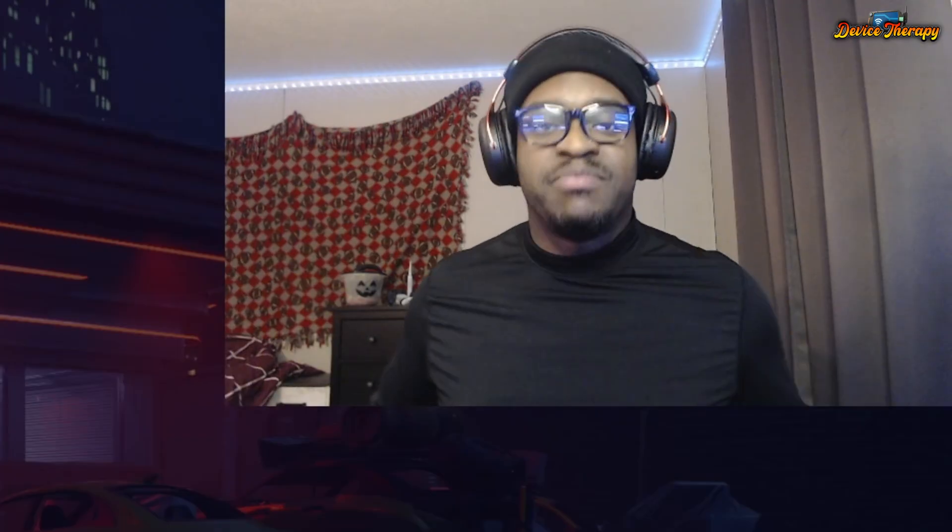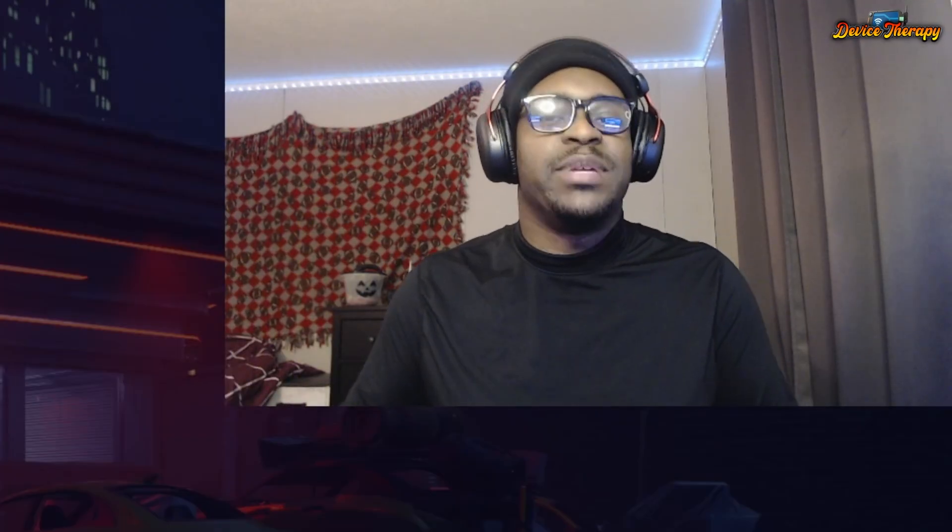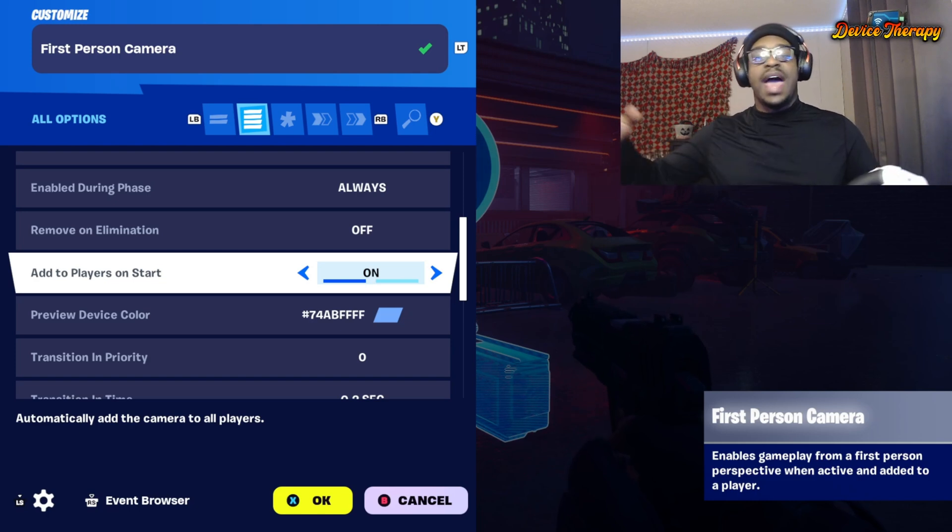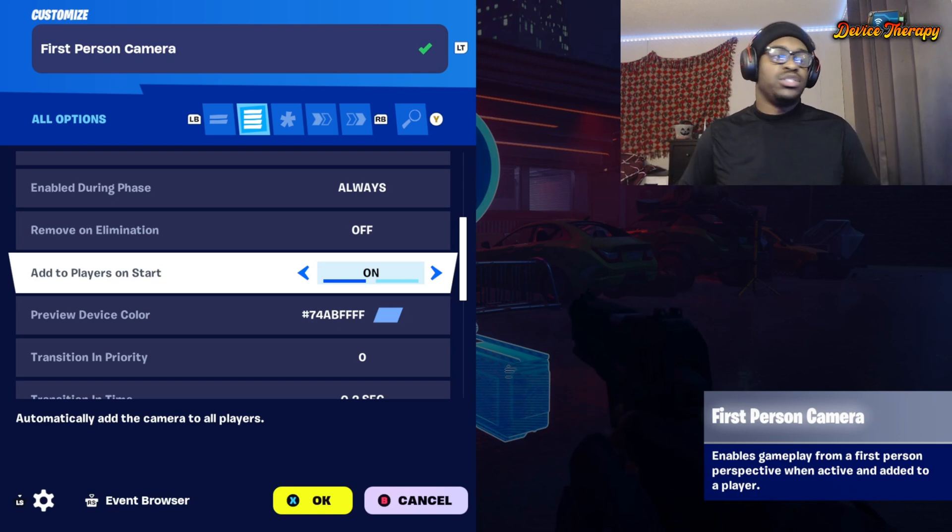Remove on elimination — that's pretty obvious, you know what happens there. Add to player on start: this setting needs to be on if you want the first person device to immediately snap onto the player from the beginning of the game. If not, you can add it through mechanics. It's on by default so you don't have to worry too much.